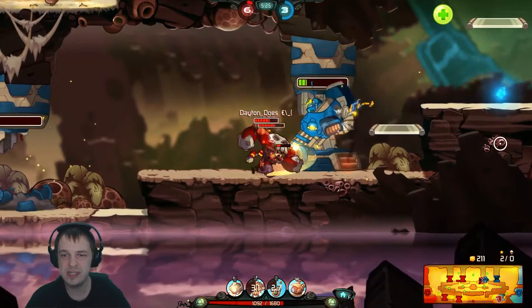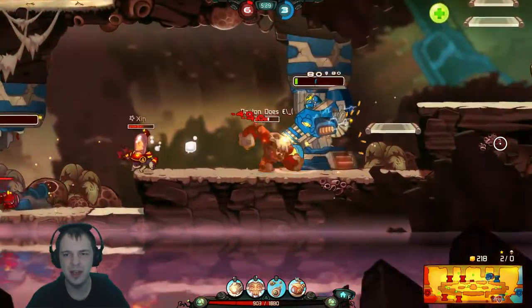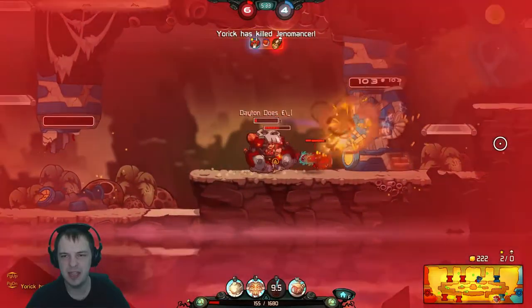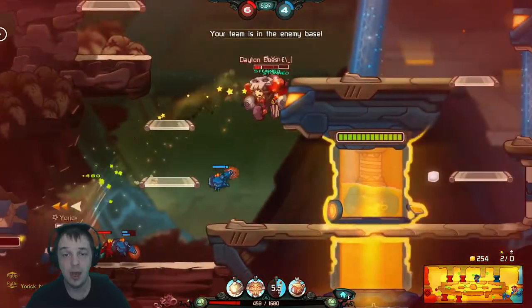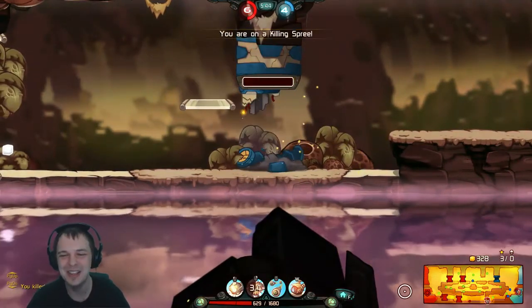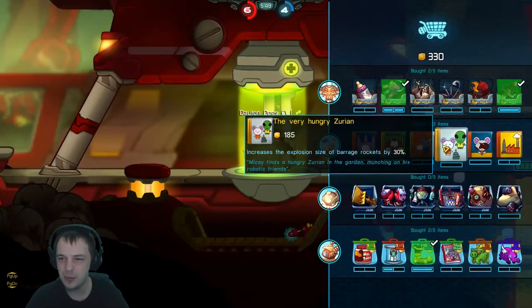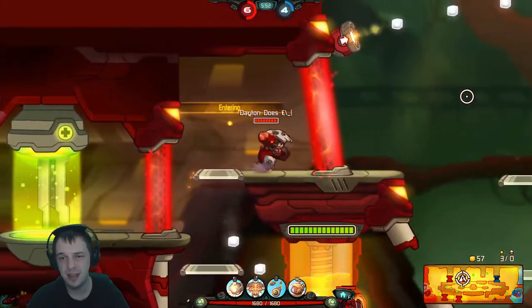I definitely would suggest getting all of the damage upgrades and cooldown, and then using the third choice as kind of a versatility thing depending on how their team makeup is versus your team makeup. I almost died there trying to get the turret, but it was worth it. Because I slammed through a fucking low health Skull Deer. That was a killing spree, but he doesn't have the music yet, unfortunately.